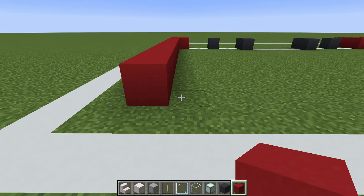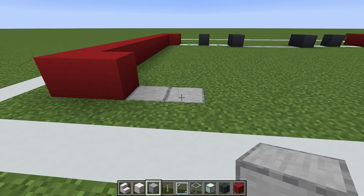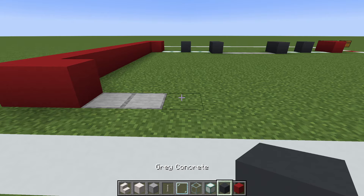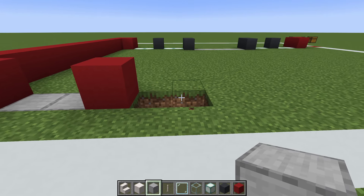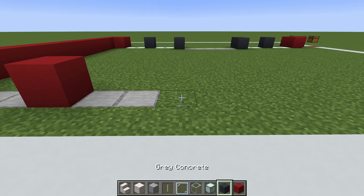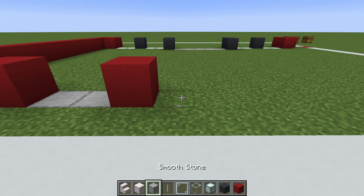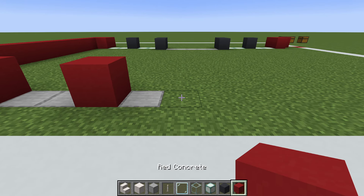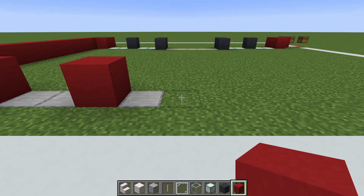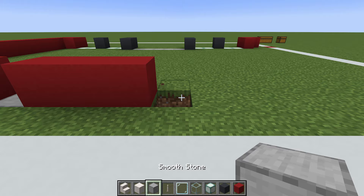Dig two rows in the ground to the right and replace those blocks with smooth stone. Then place a red concrete, dig two more rows, replace those with smooth stone as well. To the right of this a red concrete. One row in the ground which will also be smooth stone. Three red concrete, one, two, three, and then dig to the right in the ground and place a smooth stone.